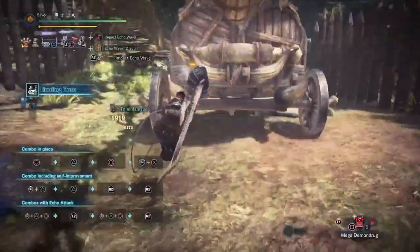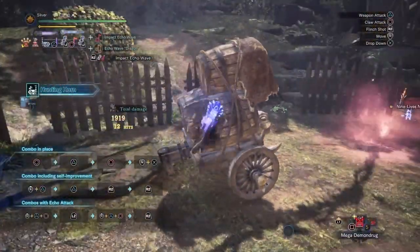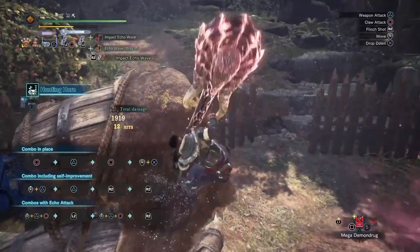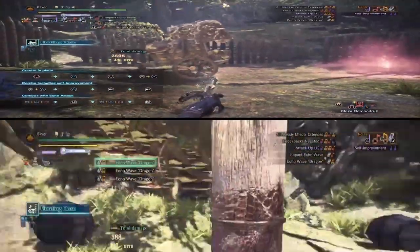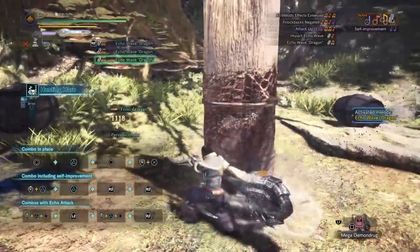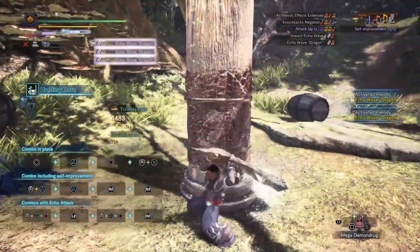Every time you sheathe to heal, sharpen, dodge, clutch claw, chase down targets, or change areas, you'll naturally benefit without even having to worry about refilling the meter. I encourage you guys to give this a try after taking out Arch Tempered Valkana. This is the one niche that will actually give you more damage in the meta if you do it right.